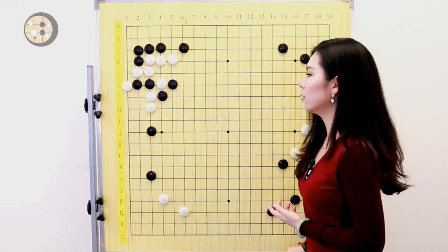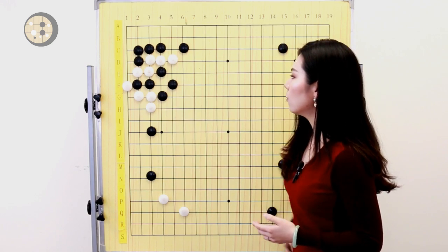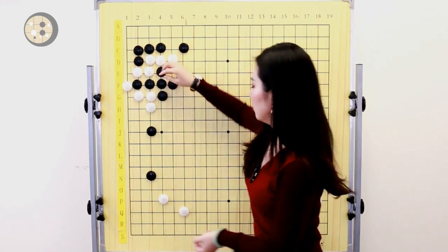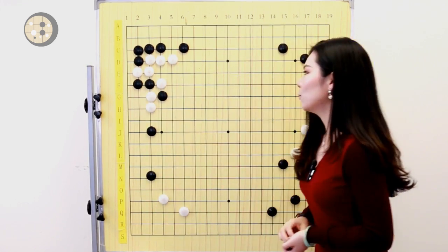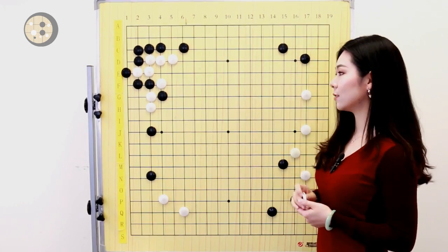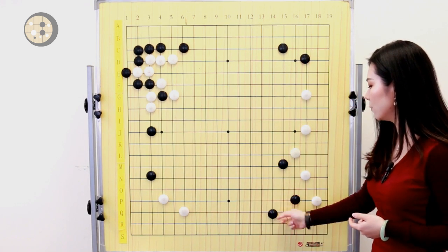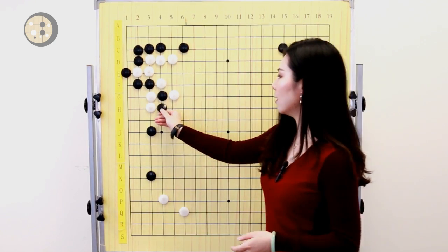White was also thinking about this variation: just sacrifice the stone on the top and white is able to connect back. Later on white can also capture the two stones. If black connects here, all of black's shape is really bad — it's a dumpling shape. But what white misread is, after this hane here, instead of atari on the top, black is able to connect back directly. When you look at the ladder, black has a stone right here — this stone will be the ladder breaker, because the ladder doesn't work for white.